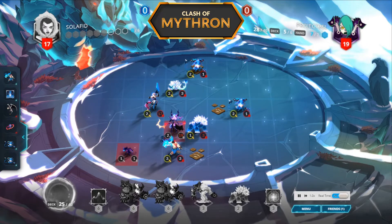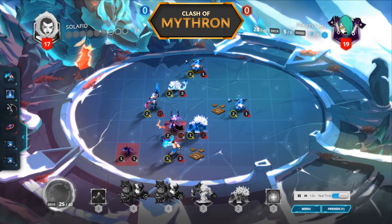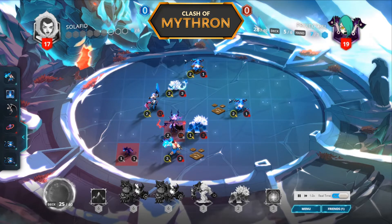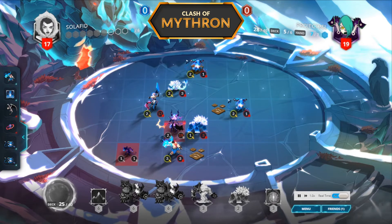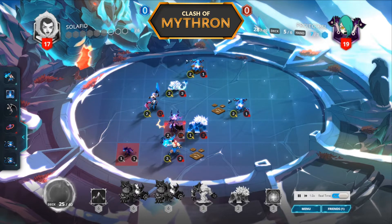I did see Avalanche a little bit in your previous tournament. A player was doing a Spirit of the Wild combo thing, and the Avalanche was there to punish if you moved off of the Spirit of the Wild side — you're gonna get Avalanched. Well, long turn for Project. Yeah, they're way behind on board.